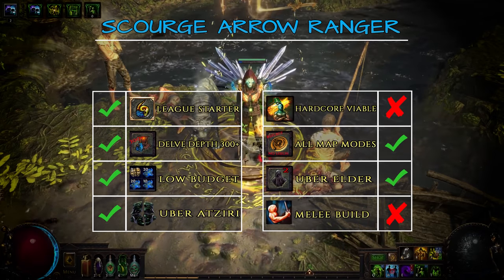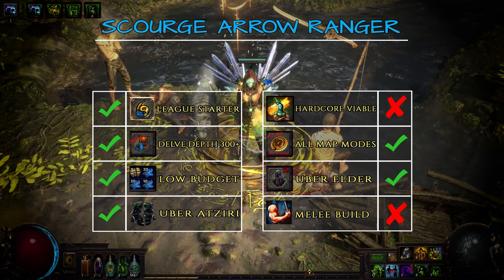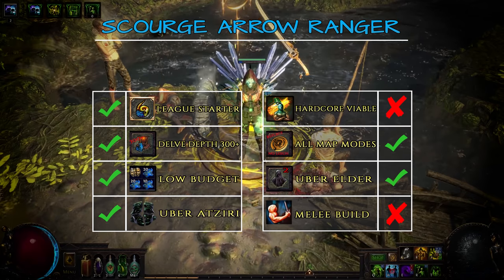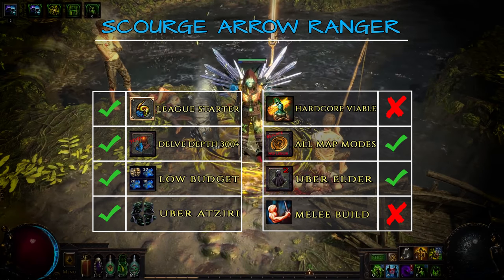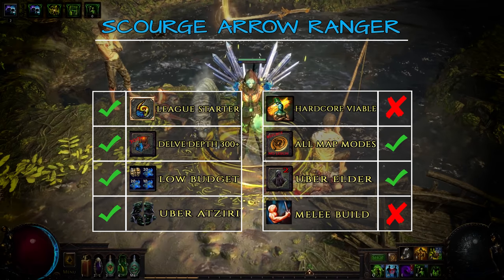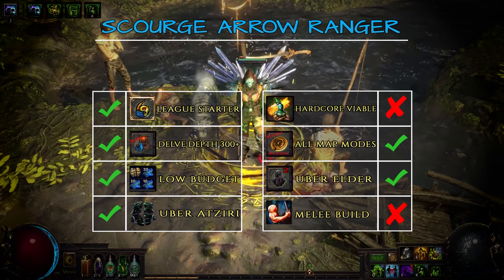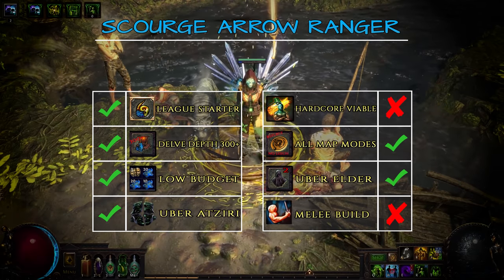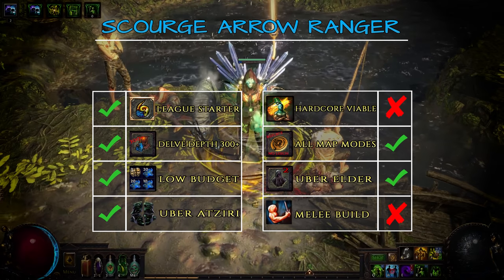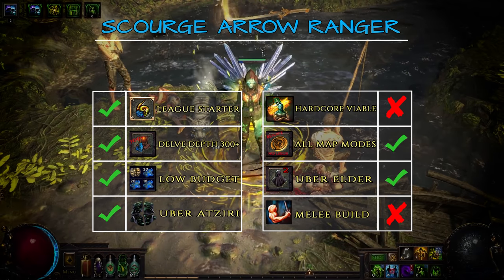A great league starter, it doesn't actually rely too much on gear up to mid-tier maps, so clearing story mode and dipping your toes in atlas farming can be easily done with self-found gear. Even if you wish to invest a bit of currency in equipment, a few chaos orbs for each piece will go a long way and the build works very well on tighter budgets. But that should not be a problem as this is one of the best farming builds in the game. Once you get the ball rolling you level up incredibly fast and clear maps in no time. There are very few other builds that can compete with it when it comes to clearing entire screens with a single shot.